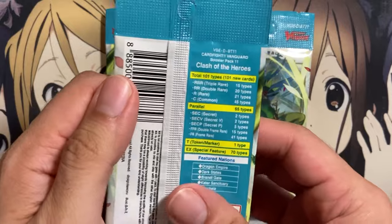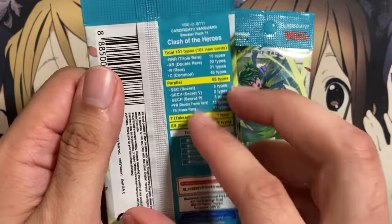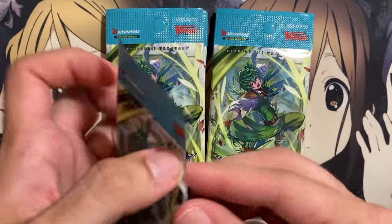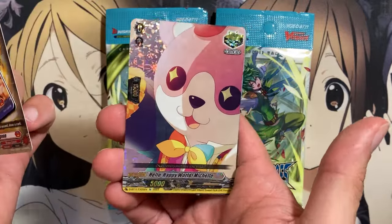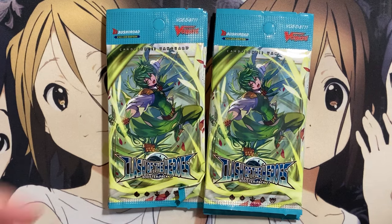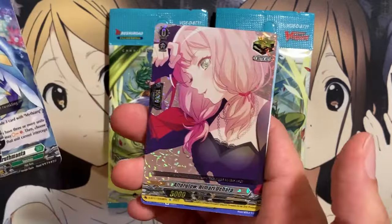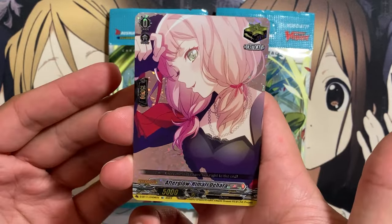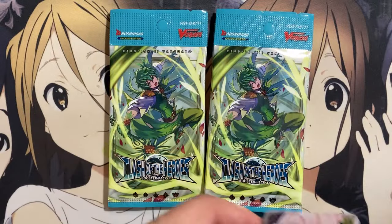Looking at the other rarities — there are double frame rares, not SPs anymore, and then there are Secrets as well. Two Secrets, two Secret V — I'm guessing that's like Blonde Ezel and Dragonic Kaiser, and maybe some older art to pull also. We have another one of the Bang Dream triggers — Hello Happy World, Michelle. Then Gatling Wave Dragon and Sacio. Another one in the same entry. If you bought this entry and you're not a fan of Bang Dream, I definitely feel bad for you. Here's Sweet Honey Garden — one of the searchable Blitz Orders with that unit also.